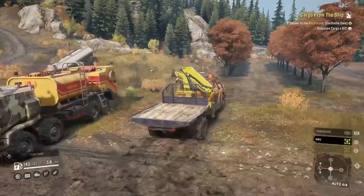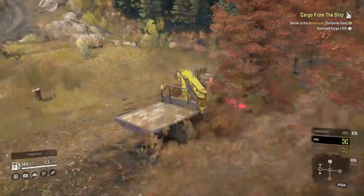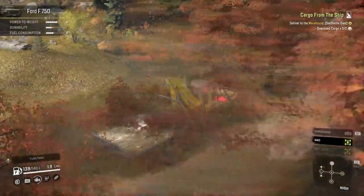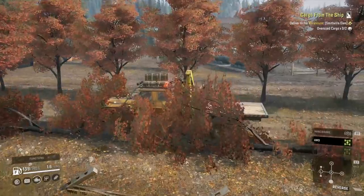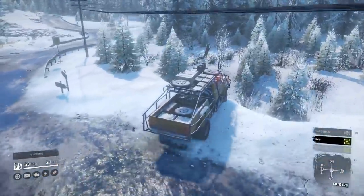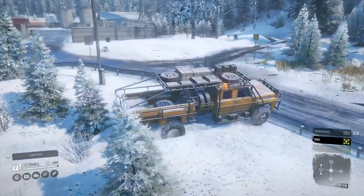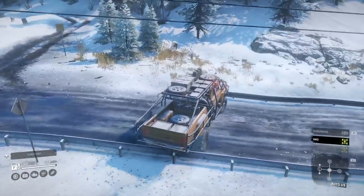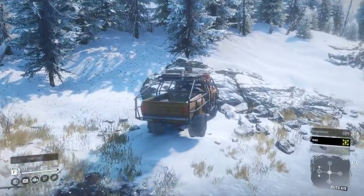Maybe having the crane on is helping with the weight characteristics a little bit. This is one element in this game that can potentially be the most unrealistic. Some trucks are weighted pretty realistically — how they would feel and react in real life. Some trucks in this game, like the step-toe, that was very light. And some of the scouts as well, they just don't have any density to them really.